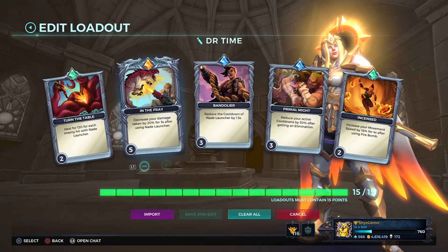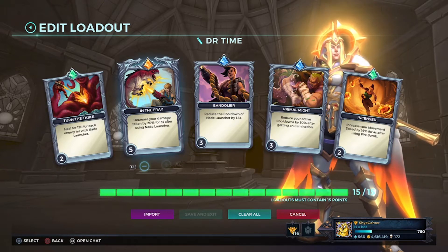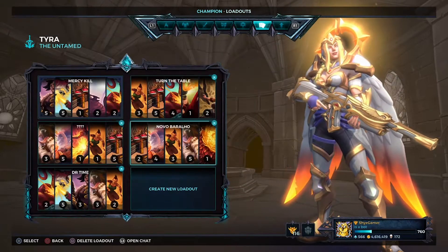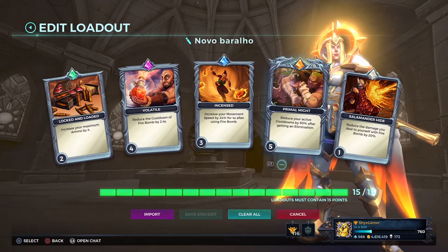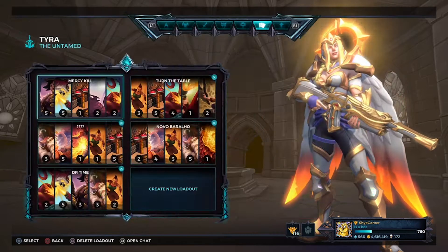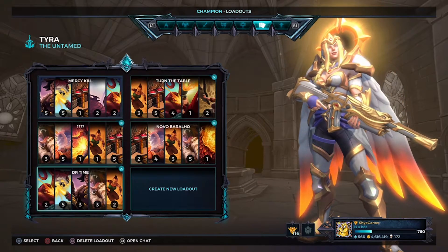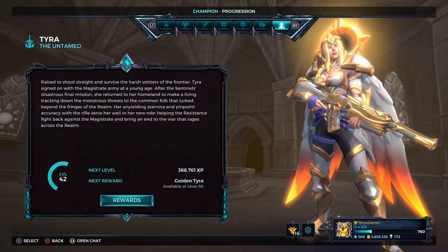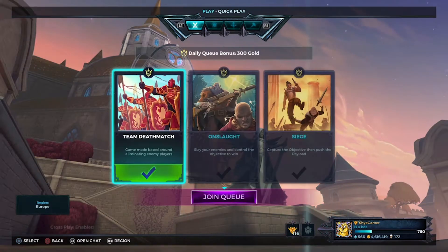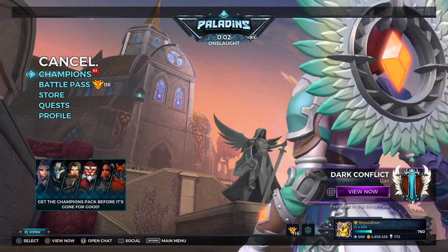Today we're going for max damage reduction, which is basically a necessity for Tyra. She's quite strong, and depending on the team we'll go for burn monster or mercy kill. I use a specific loadout every time I go for burn monster and another for mercy kill. I don't have a loadout for hunting party because I don't really like it.